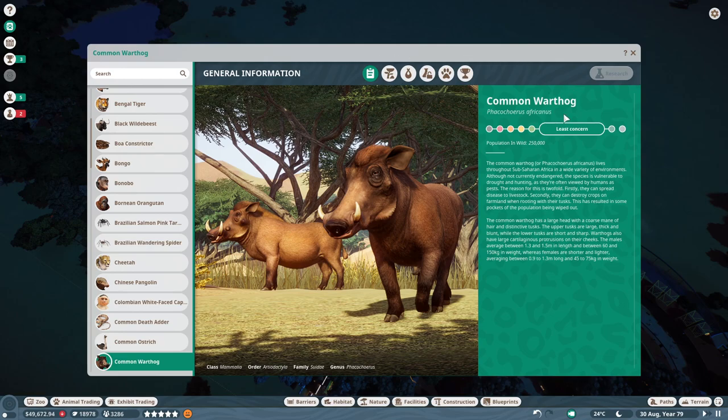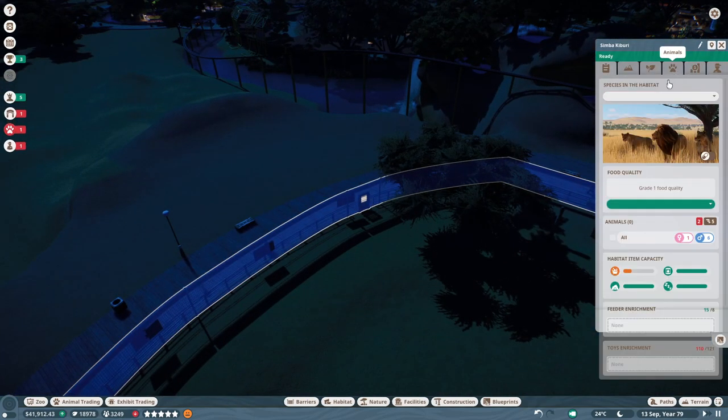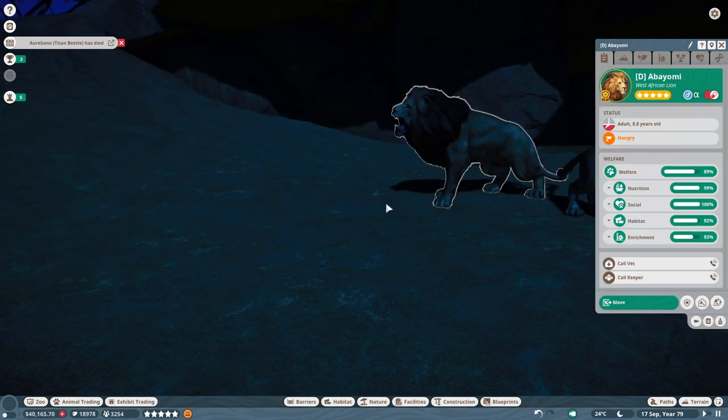I've been told warthogs are very affordable and they have a decent appeal. Hopefully it's enough to bring people close to the lions where we'll be making the bulk of the donations. I feel they will fit nicely among the lions. The Common Warthog — least concern, quarter of a million population in the wild, so that's all looking pretty good. The Common Warthog, or Phacochoerus africanus, lives throughout Sub-Saharan Africa in a wide variety of environments. Although not currently endangered, the species is vulnerable to drought and hunting, as they're often viewed by humans as pests.